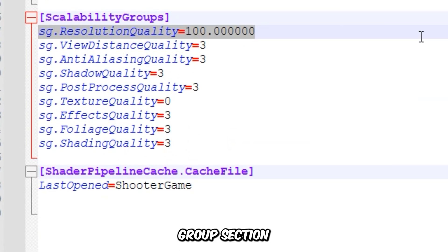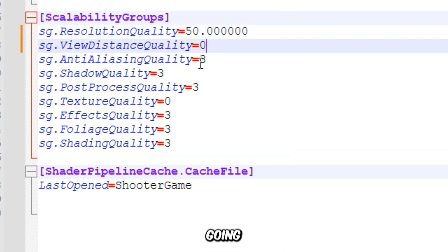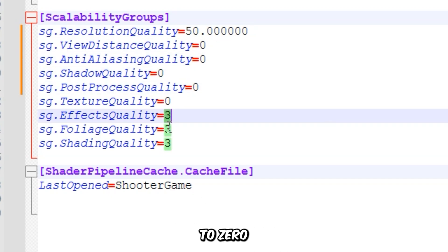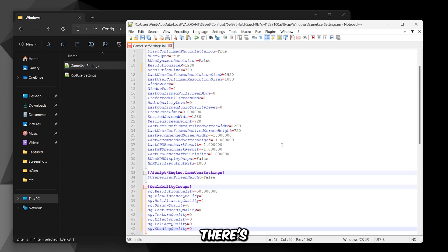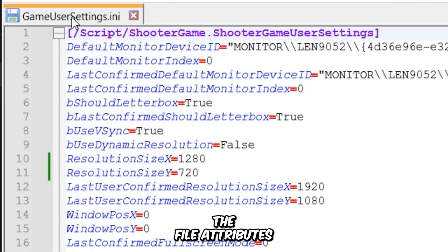Under the Scalability Groups section, this key controls the resolution scaler of the game. Essentially, it's the setting that helps you adjust the resolution quality without affecting the UI resolution, so I'm going to drop it to 50%. I also recommend not going lower than 50. Now drop these remaining values to 0. That's it for Valorant — there's nothing more you can do. Save the file and remember to set the file attributes to read-only.